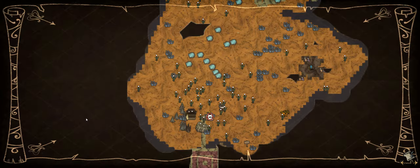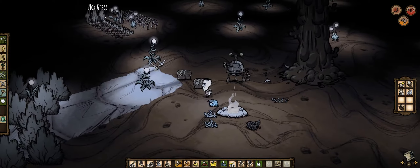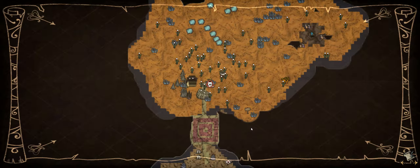Hey guys, Misto here, and welcome back to the 5 and Dive Season 2 Challenge, starring Wolfgang, where we — dun-dun-dun — waited until we got our grass, and it's time to eat. I didn't want to do anything significant without you guys watching, so we just kind of chopped down some trees, ran around, collected some lightbulbs, got a few more lichen that regrew.